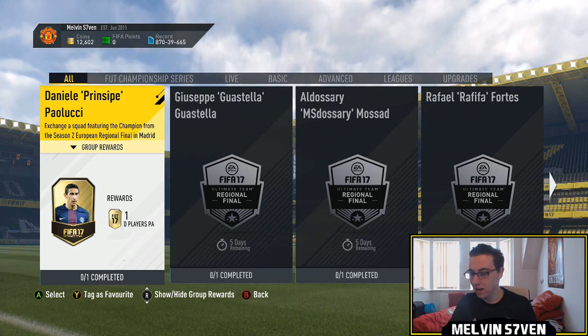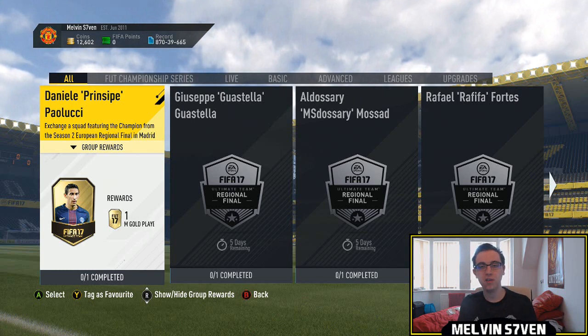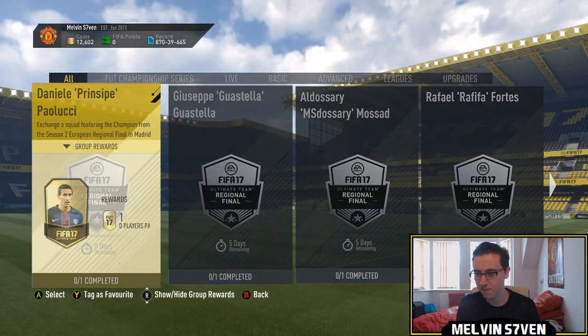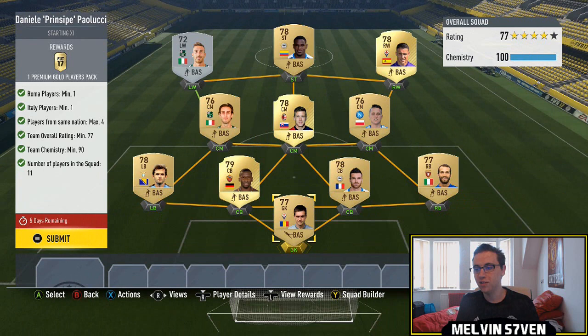What up, Melvin7 here. EA have listened to the community. They're actually giving us some different SBCs that are very, very reasonable. It seems as though you get a 25k pack for every single one of these, which is very, very nice. And they're really, really easy.